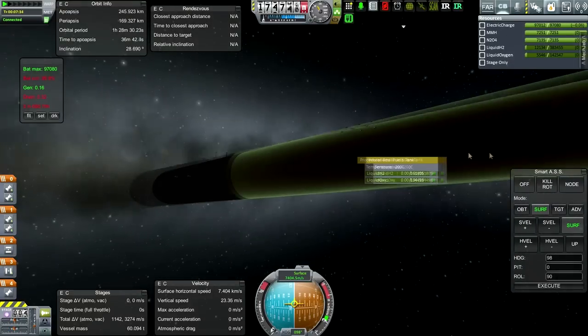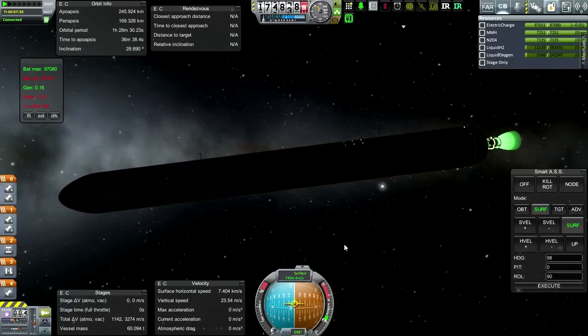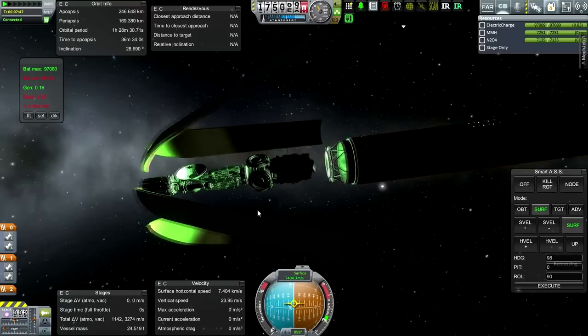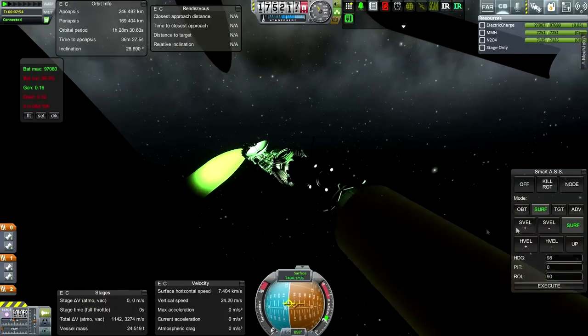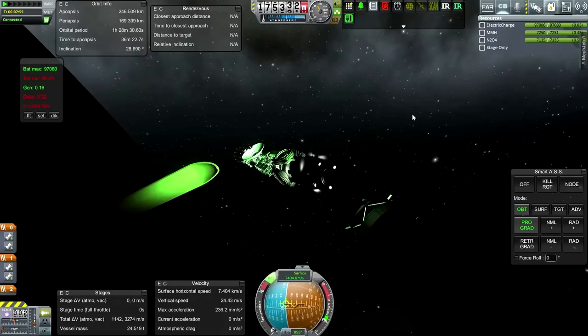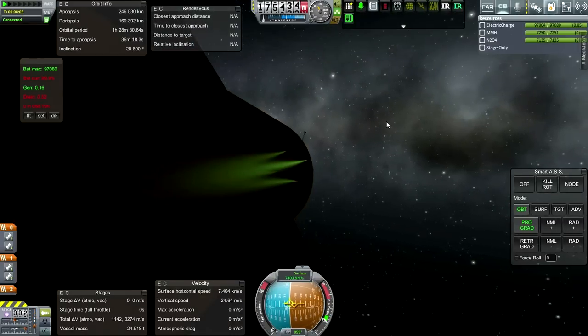I already put the AIES antenna out - I hope it doesn't get clipped. Fairing separation and payload separation at the same time - that didn't work, still didn't work. Now get away from the payload you fairings! Okay, now prograde if possible. Let's test out the RCS - working, that's fine. The reaction wheel isn't doing too much. Coasting to apoapsis and then I can boost the orbit a little bit.